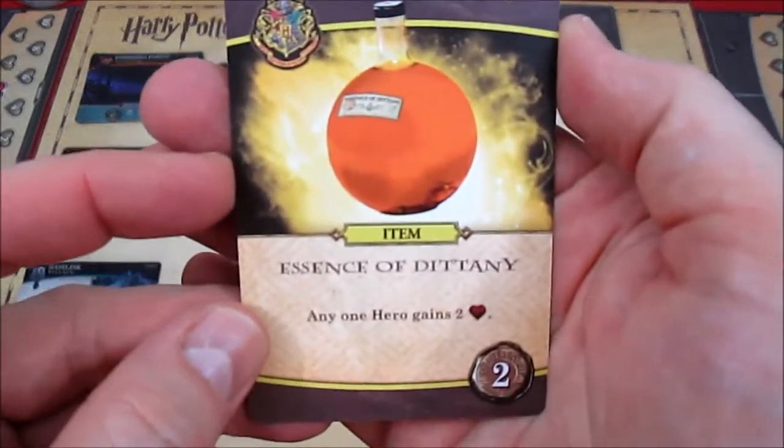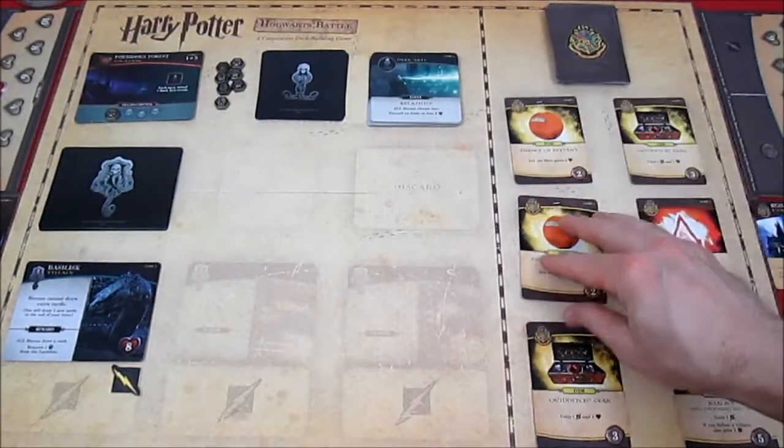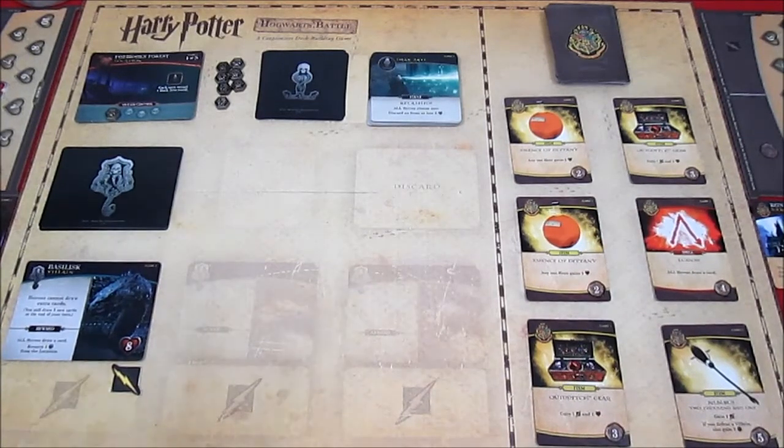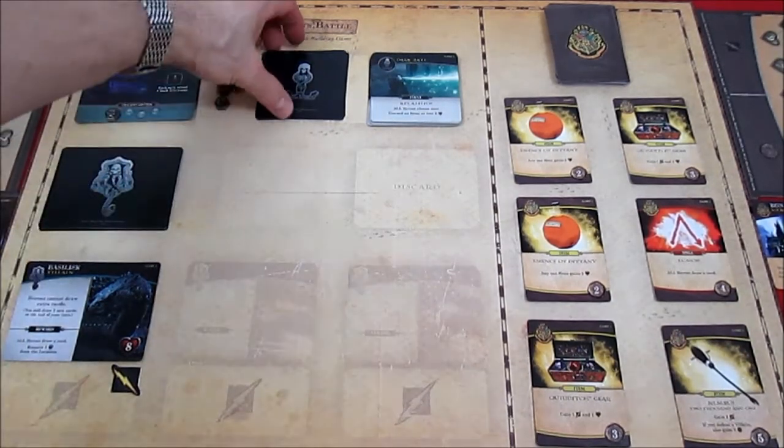Cleanup: Harry's hand discarded, draws five new cards for next turn. Replace the Hogwarts card with another Essence of Dittany. Tokens go away, cards replaced — that's it for Harry's turn.